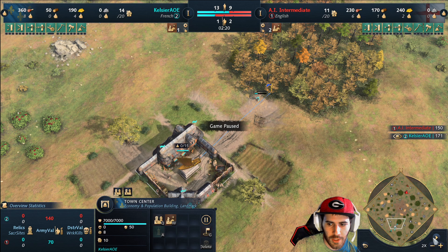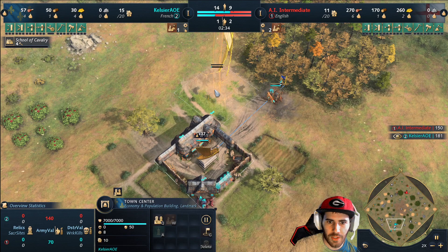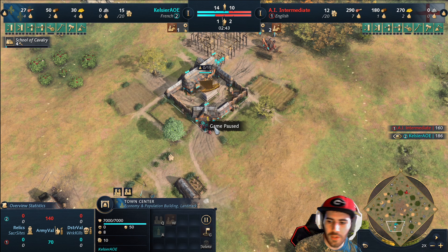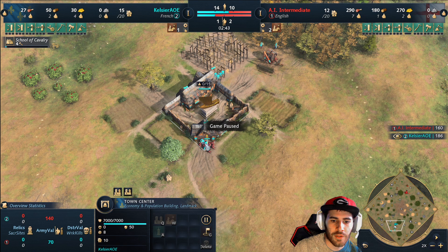The second villager will go out to wood, and then you'll drop the School of Cavalry at the front of your base with four villagers from food. After you have two on wood and you're building this lumber camp and School of Cavalry, you can put your new villagers on food. We're going to go up to 13 or 14 on food - 13 is fine if you remember to switch to wood.